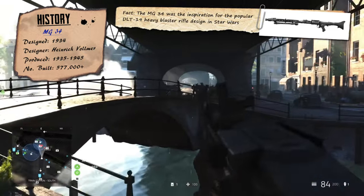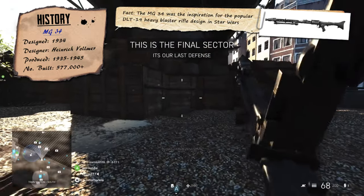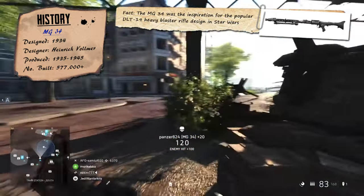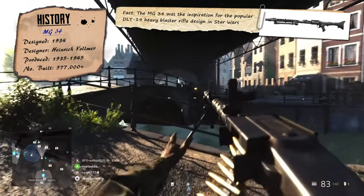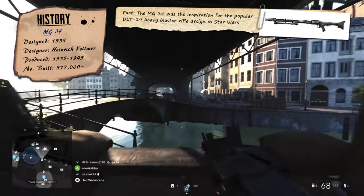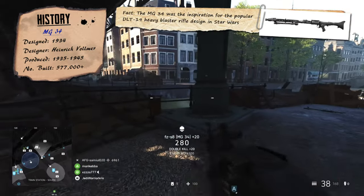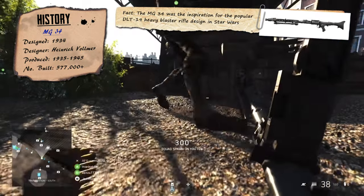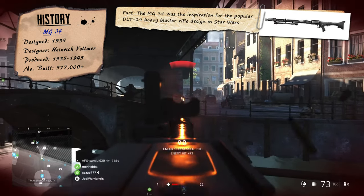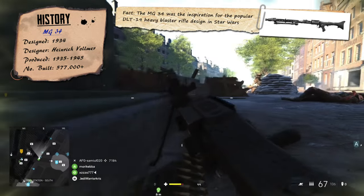Being available to use with belts or drum magazines, this gave the gun both offensive and defensive applications. With the belts designed to allow the gun to keep the bullets whizzing by for longer periods of time, suppressing targets and preventing them from advancing, and the drums making the gun a bit more portable and easy to wield. It was this versatility that made it so successful and widespread, being manufactured at a very high standard too, though this did make the MG34 quite expensive and slow to produce.